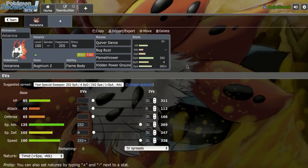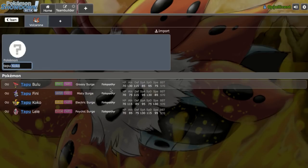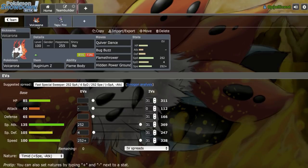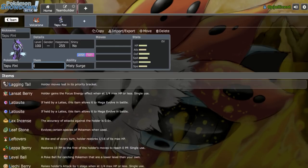We definitely need to be able to deal with Toxapex when building. Defog defensive Landorus-T would be cool, but I don't really want to go that route. I think Tapu Fini is actually a really great option right here, because it can Defog any Toxic Spikes, and the Misty Terrain also helps out Volcarona in the sense that you can't get Toxic or Thunder Wave under it, which really helps Volcarona as a win condition.